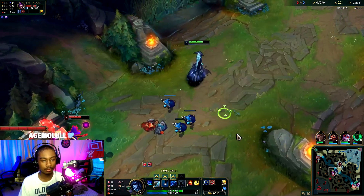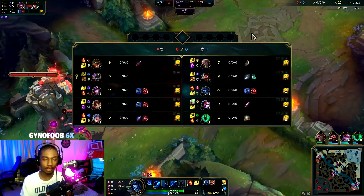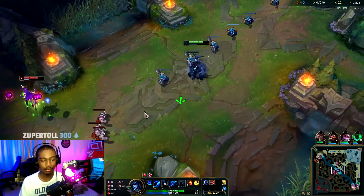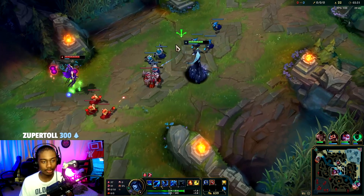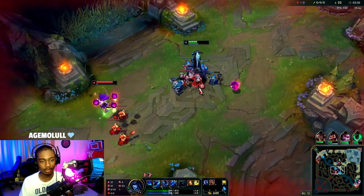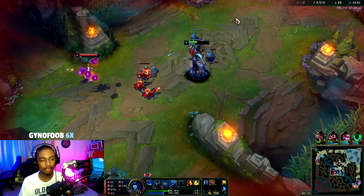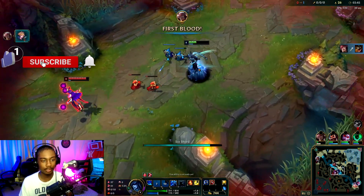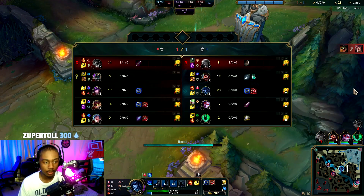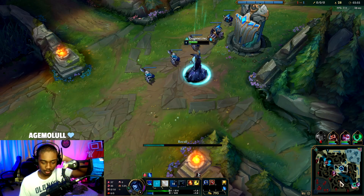We have a CS lead - this is actually perfect. We don't have a lot of gold to back yet, so we want to stay for maybe one more wave. After we shove this in we can recall, get Dark Seal and boots, and head back - she has no mana so it's whatever. We have our E just in case Nasus tries to come, but he generally just likes to farm and then scale nicely into the mid game. Graves counterpicked him.